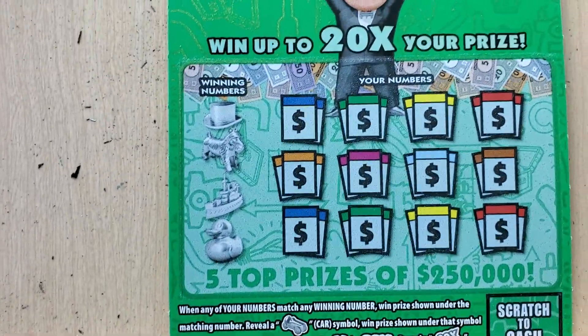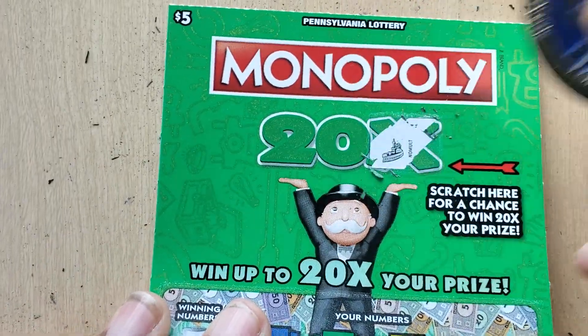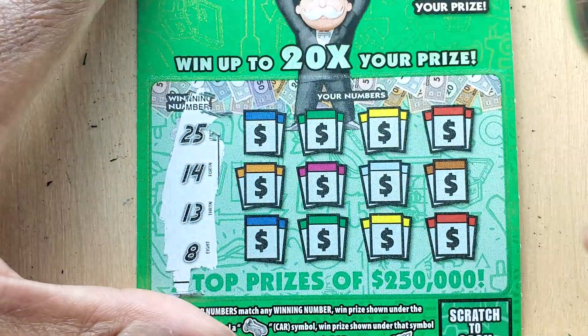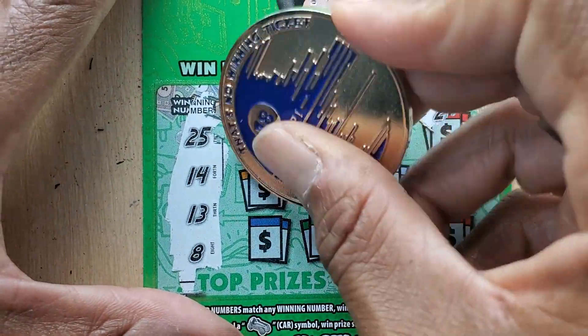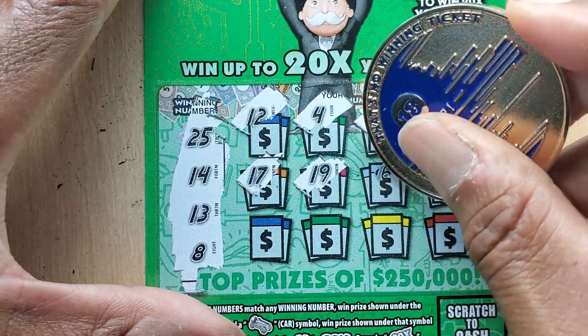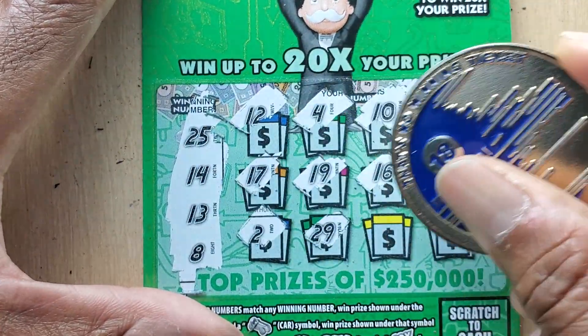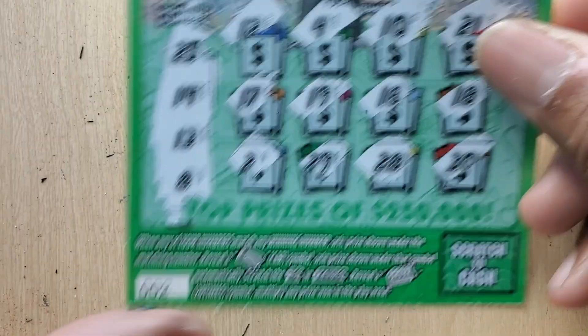This one we need to match the car symbol or the 20x at the top. No 20x up at the top. 25, 14, 13, and 8. At 12, 4. 10, 21. 17, 19, 16, 18. 2, 29, 29, 28, and 30.